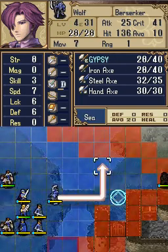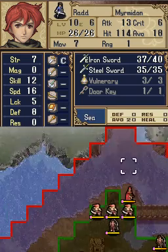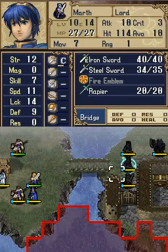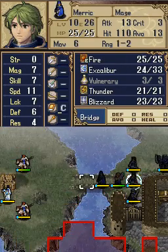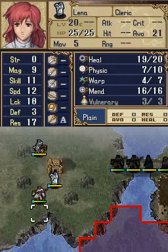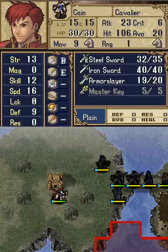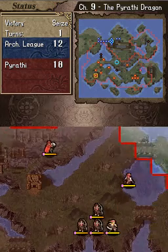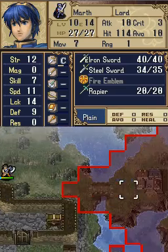Right now, the first thing you're going to want to do is advance your units as far as you can — just run. Because these guys are going to come across the water and try to assault you. Just don't open the door, because that's a bad idea. Just keep on moving and try to head over to that village. I did arena training and bought a lot of weapons from the armories. Just buy as many weapons as you possibly can — you'll be glad that you did.